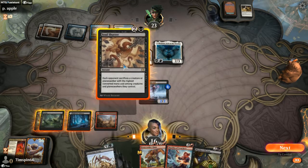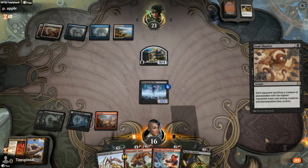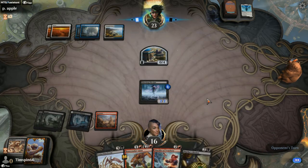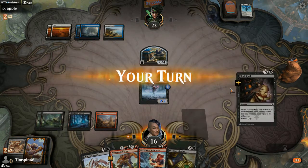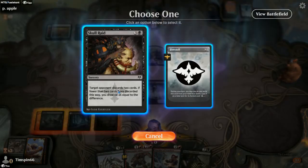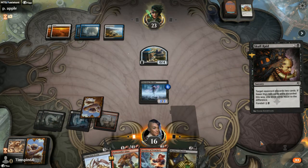I've got no choice here but to run Soul Shatter. No attack, so we've got an advantage here in a big way. They stay put. We're just going to run Skull Raid — we'll see if we get a Counterspell. Haven't seen one yet.